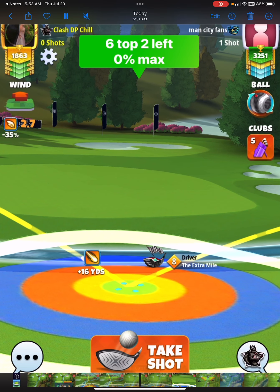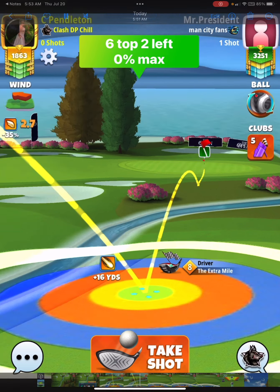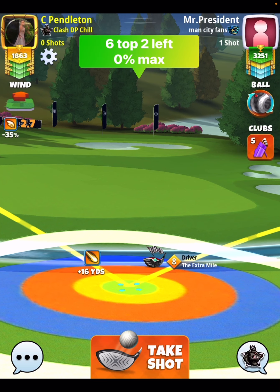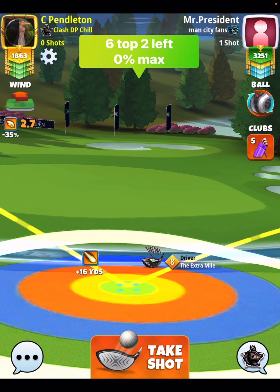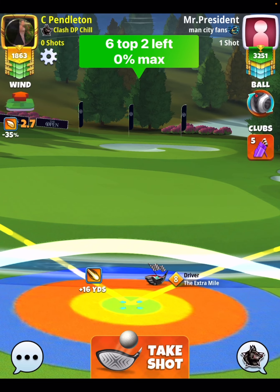The most important part about this shot is to make sure that after you set your spin, you have that second bounce there in that deep, deep rough ball guideline pointing towards the pin. If you get lucky, you could pick up the hole in one here. Alright, so 0% at max is the pull. Don't overpower, don't underpower, just take a normal shot.